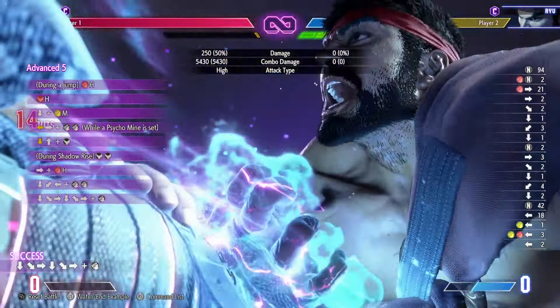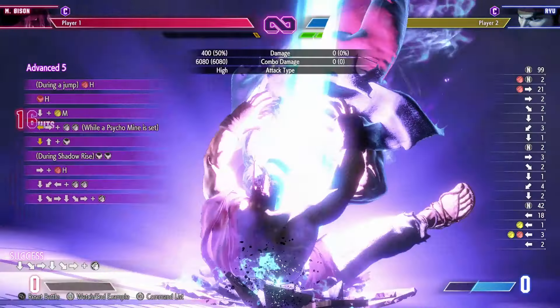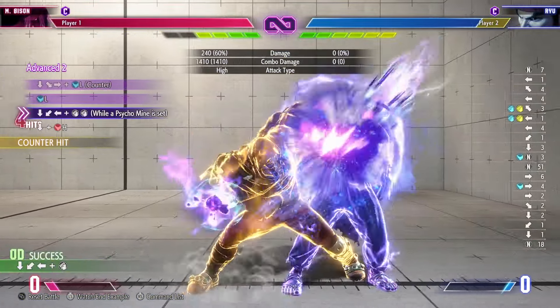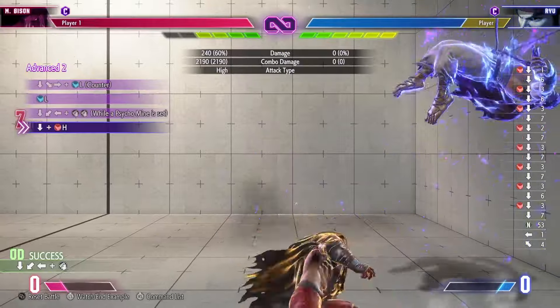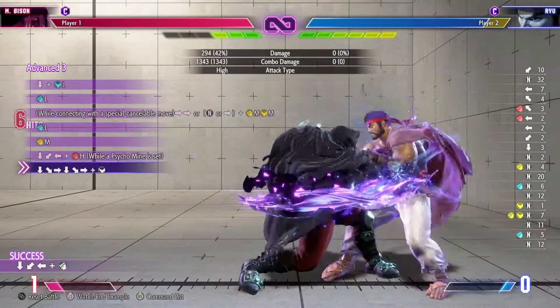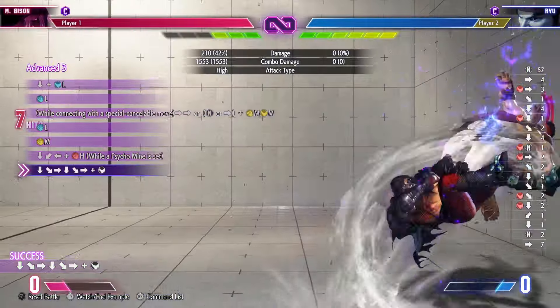Honestly, I didn't think you'd be doing more damage than Akuma in these combo trials, but with the right setup, here we are. His toolset isn't as open and freely comboable as Akuma's — just to compare the latest two characters released as DLC — but it's quite capable of dealing wicked damage and just setting up for good oki with mines attached to the opponent.